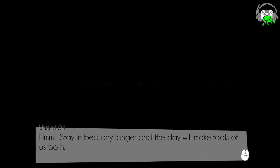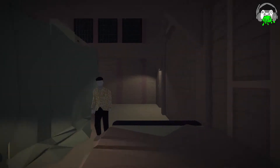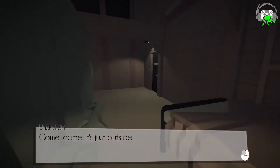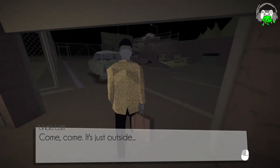Wake up! Awake, finally. Stay in bed any longer, and the day will make fools of us both. Come now, I have something important to show you. All right, Uncle. Come, come. It's just outside. Yes, Uncle. That jacket, though. Look at that. It's got the crazy moving textures — more like the textures stay in one place. You got that jacket from outer space.